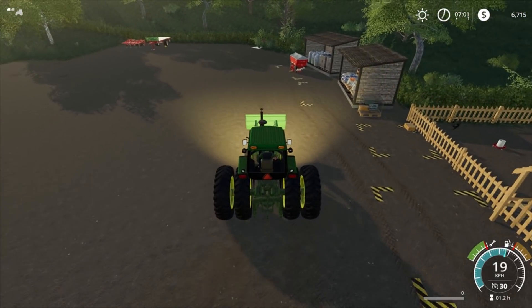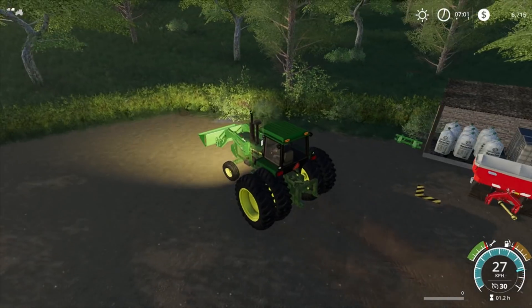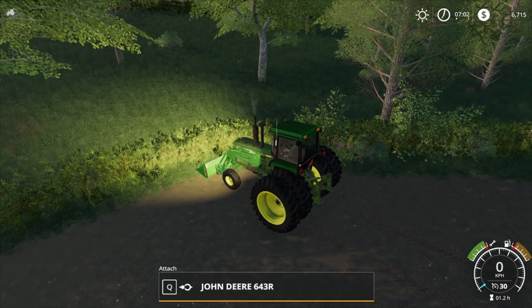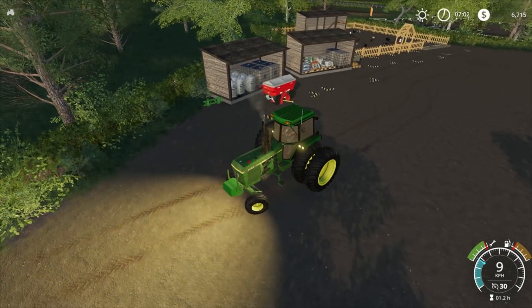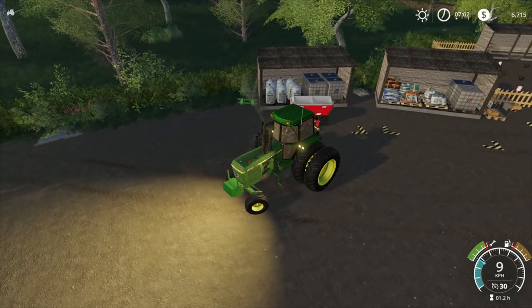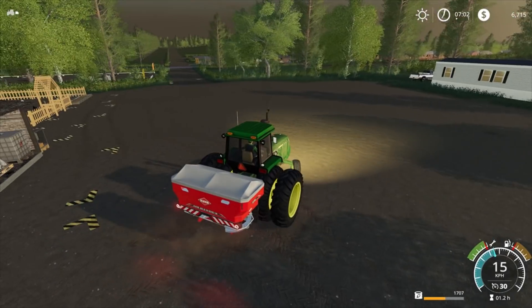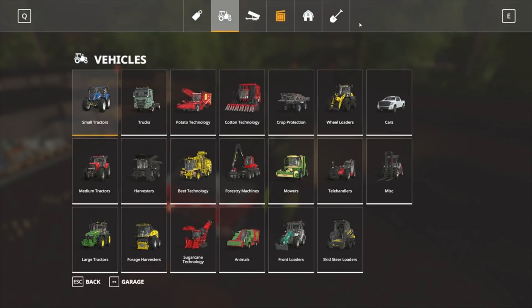Let's see if we can drop this front attacher off. It takes a while to slow down. Let's back up and pick up our fertilizer here — I think this should be more than enough. We've got fields 10 and 36 to do.